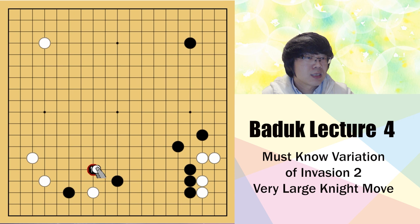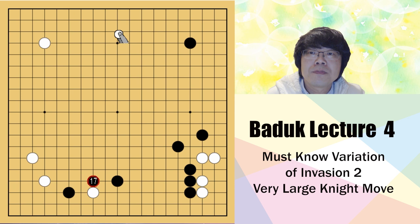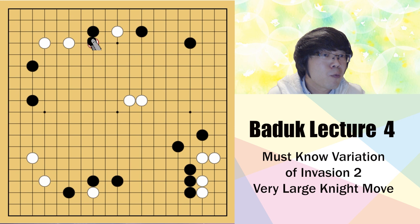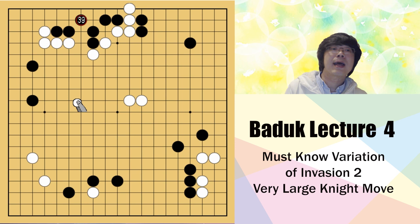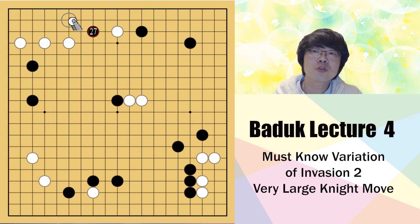That's why nowadays this knight move is not really used much. Most of the time you can think black has to attach, but I can't say this is 100% the answer. For example, in some situations this attachment is not really used because when black stretches, black can have a large knight move or save very easily. In those situations we use kosumi much more - this is one of the joseki. It depends on the situation. Maybe if white's one stone is here and black gets in, you might want to protect this corner, and even jump might be available.